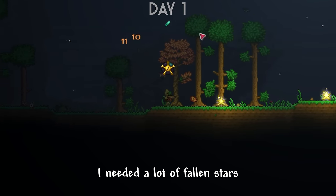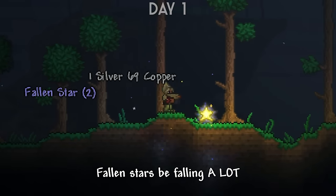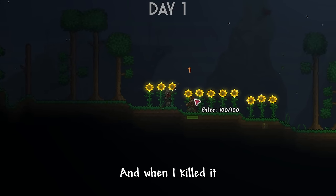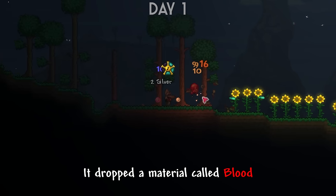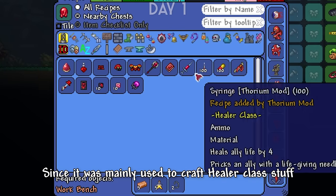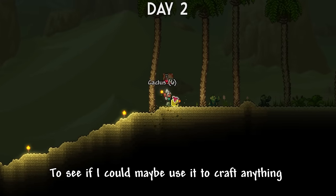I realized you could craft one of these for each gem and then combine them to make a magic weapon called the Magic Staff. So from this point on I decided to use the mage class. The only problem was I needed a lot of fallen stars, but in Thorium, fallen stars fall a lot, so I was easily able to get many. When I killed the biter, it dropped a material called blood, which was mainly used to craft healer class stuff.